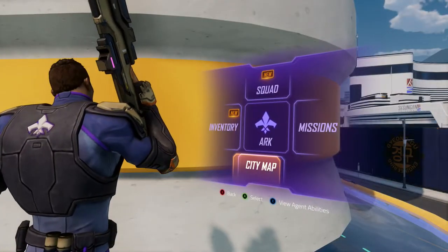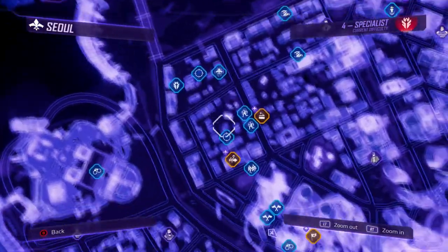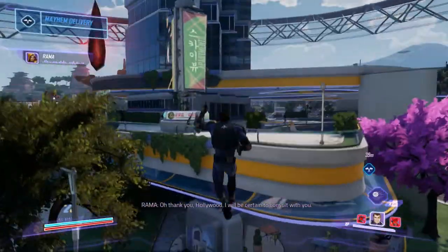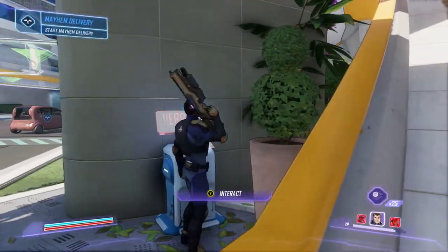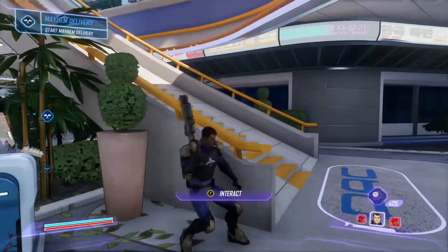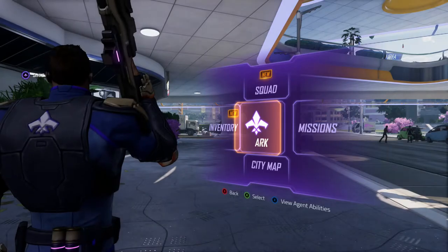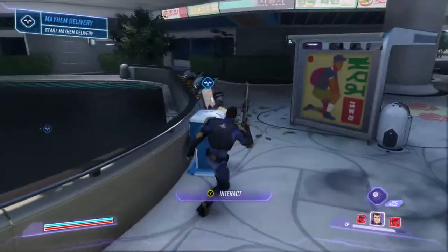Alright guys, so now we just take a look back at our city map. I guess we just go to the next race — I keep calling them races, they're pretty much races but they're deliveries, so let's call it a Mayhem Delivery. So this is a quick way to get all your vehicle blueprints. Let's just do this one instead.